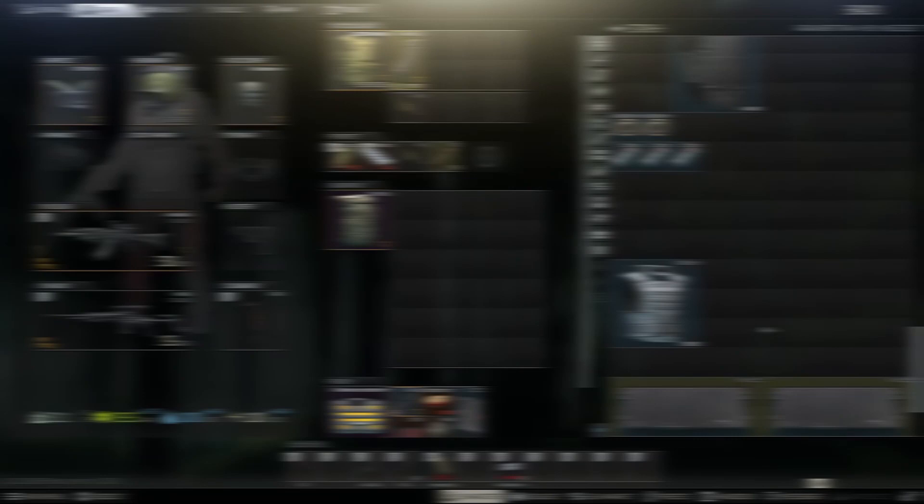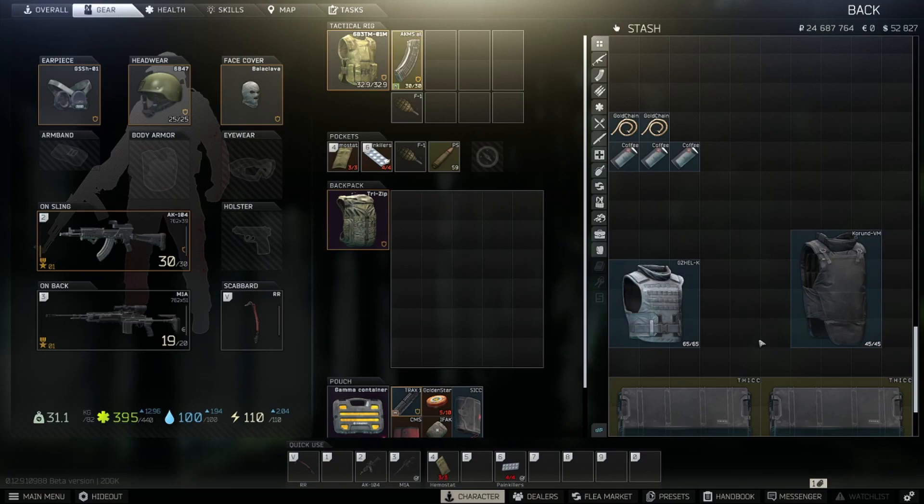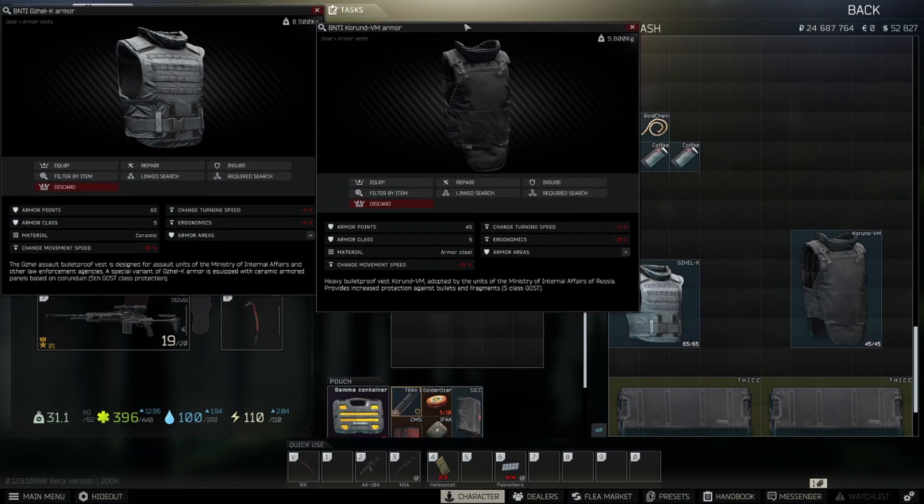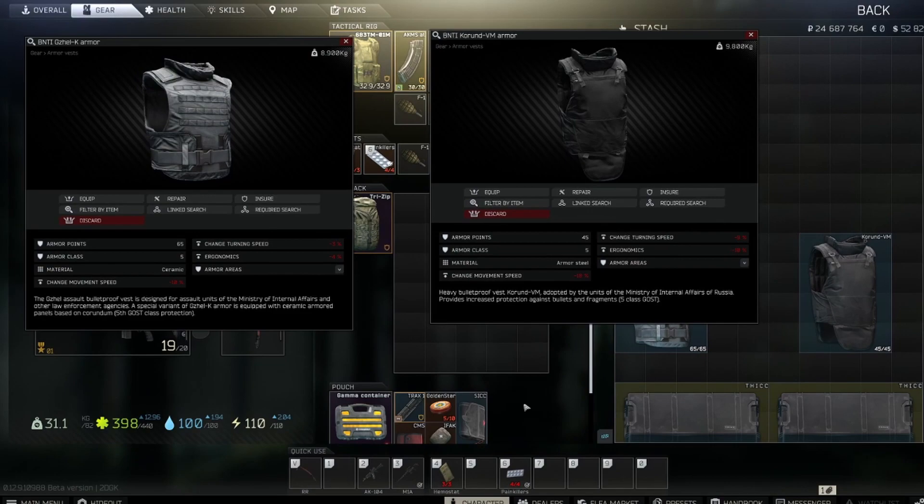So the Gazelle or the Korund — let's start with some basic statistics. As many of you know, armor points work diminishingly in Tarkov, which in short means the lower the armor points, the lower the effectiveness of the armor, especially if your armor is damaged. That's why some streamers say they never repair armor and just buy new ones so their protection is secured. By this logic, the fact that the Gazelle has 20 more armor points than the Korund makes quite a difference in sustainability in a fight.